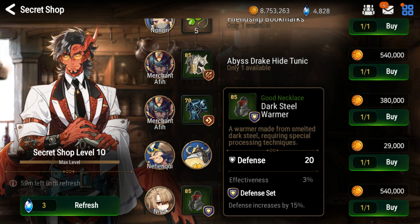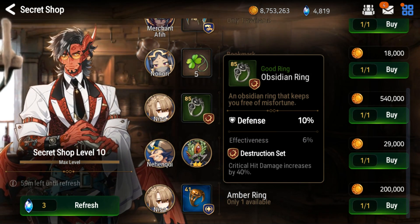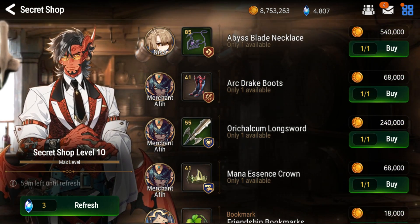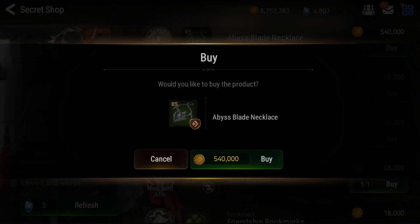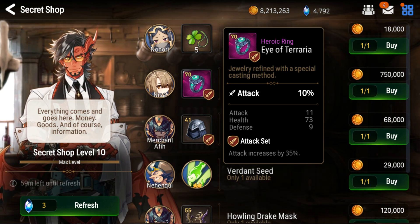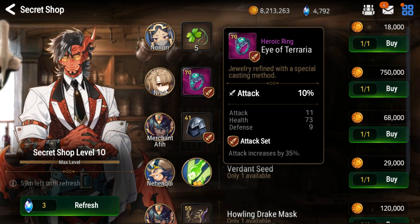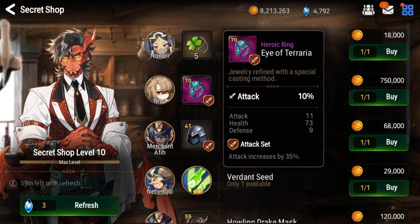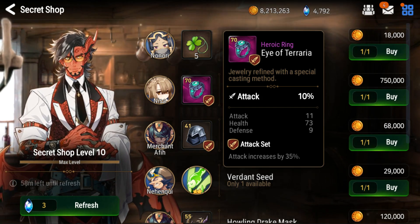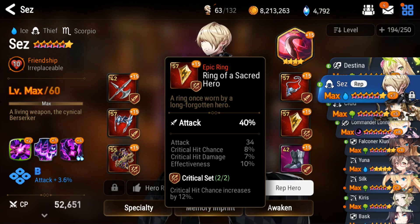Here we got an 85 green necklace on the defense set with flat defense — if it was defense percent, perhaps I could give it to a defense-focused tank, but I'm probably gonna skip it. Here we got an 85 green ring on crit damage set with defense percent, which kind of conflicts, so gonna skip that. Here we got an 85 green necklace on the speed set with crit chance, and the first substat we can see is speed — that one's actually pretty good, so we're gonna buy that one. Here we got a 70 purple ring on the attack set with attack substats, but the substats aren't very good.